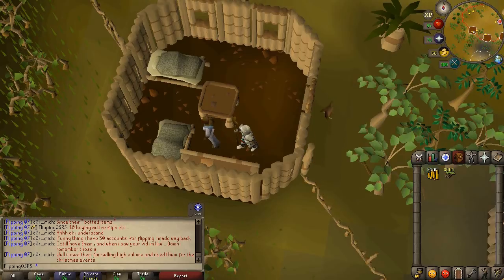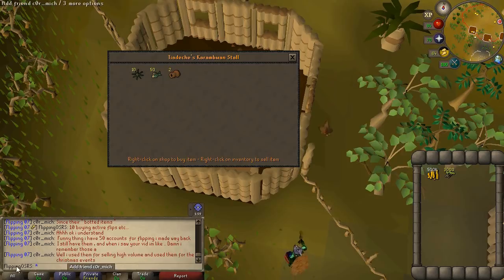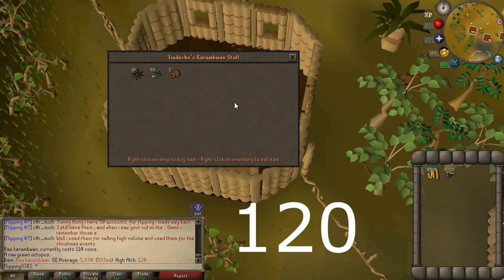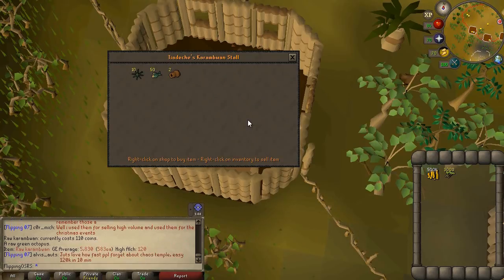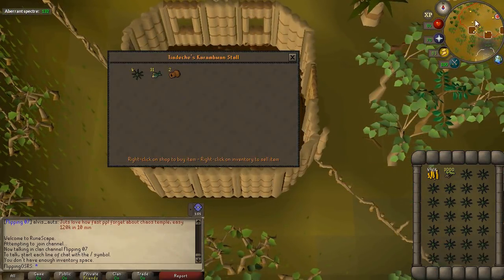Next up is the Karambwan method. To do this you will need to have completed Tai Bwo Wannai Trio, and you will need to acquire some trading sticks — they can be bought on the Grand Exchange for about 12 GP each. We're going to be buying Karambwans from Tiadeche's shop; they have 10 in stock. The shop price is 110 and the GE value is 583 — a very good margin. It's usually not too busy here.